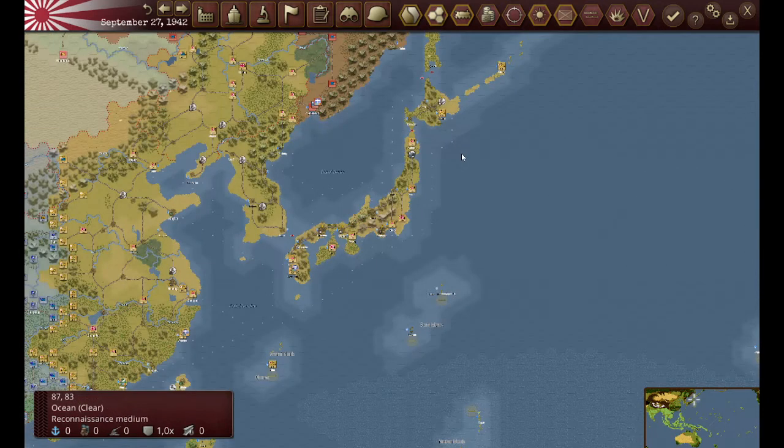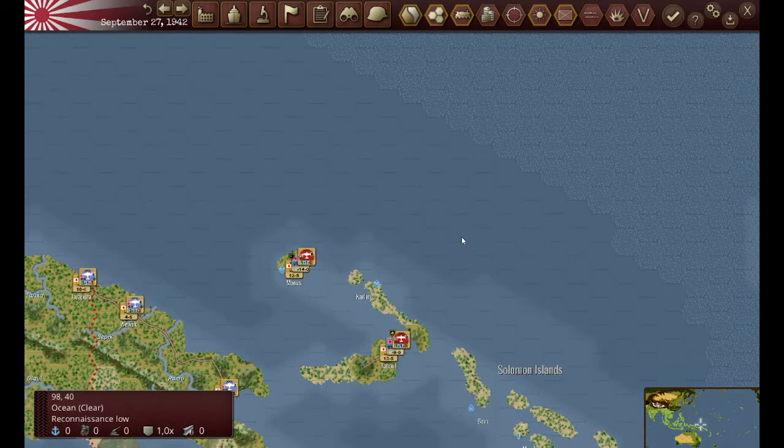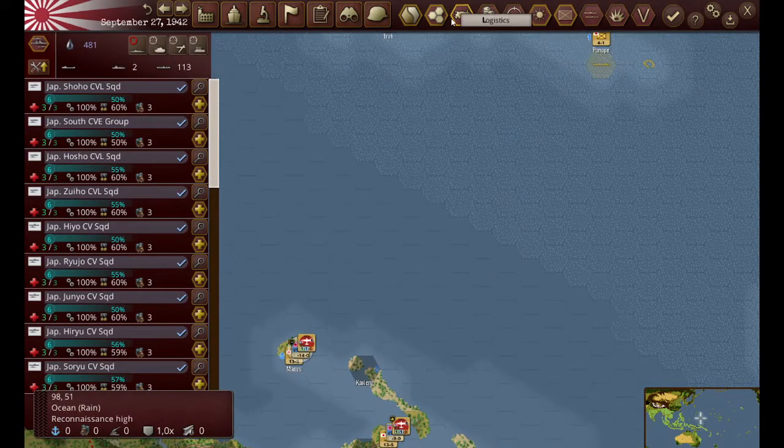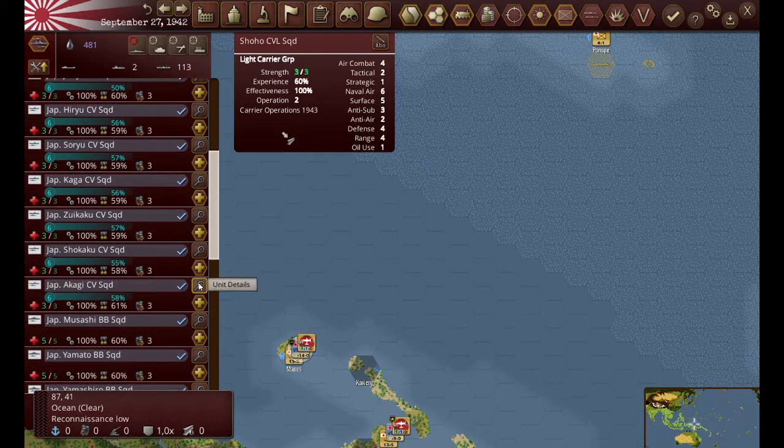What I found is that for the Navy, if you want those advancements, when the advancement occurs you need to be in a major port - just like the major ports where you go to repair your ships. You want them to get that advancement, so they should be in a major port. You can see these guys have gotten there - and yes, all of those guys are now 1943.